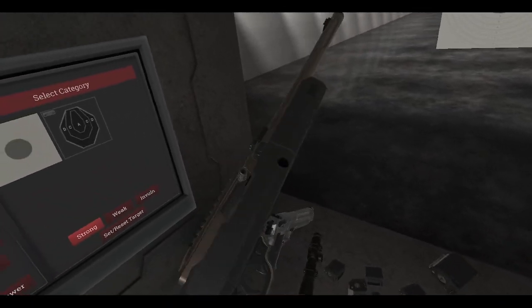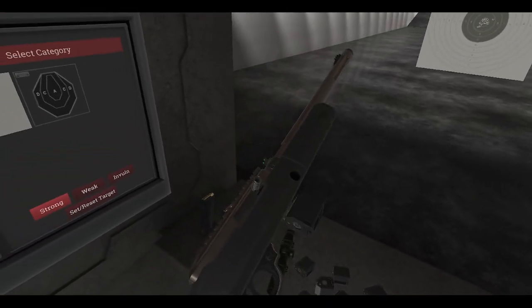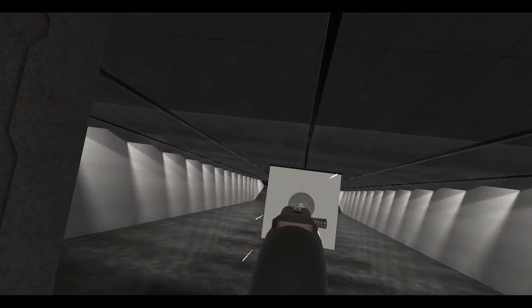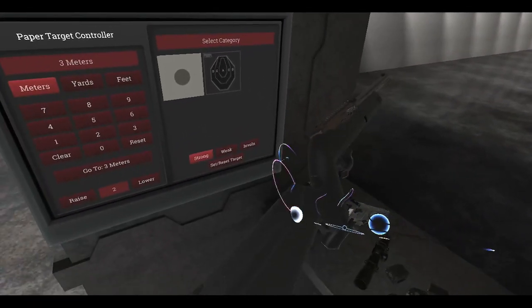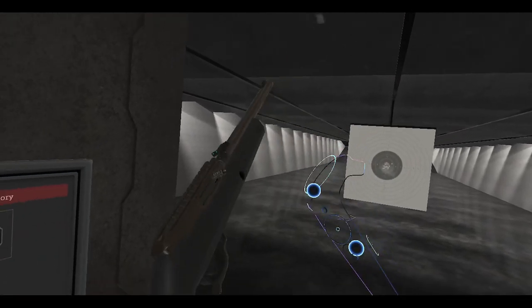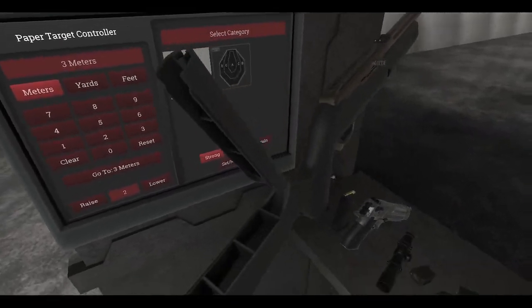This version has a magazine release too — touchpad down — which makes reloading a whole lot easier. Then just grab another mag. So you don't have to open the stock compartment, but you can put three extra magazines in there.